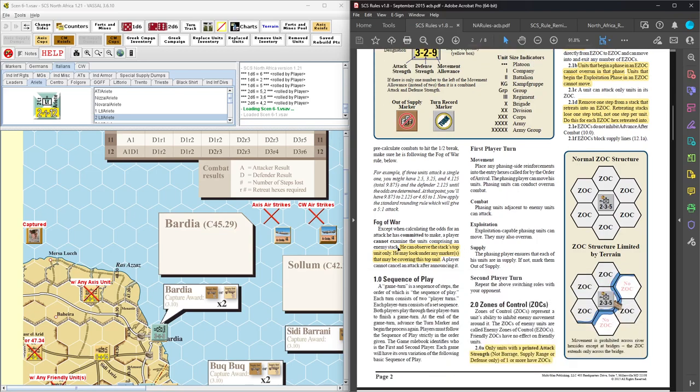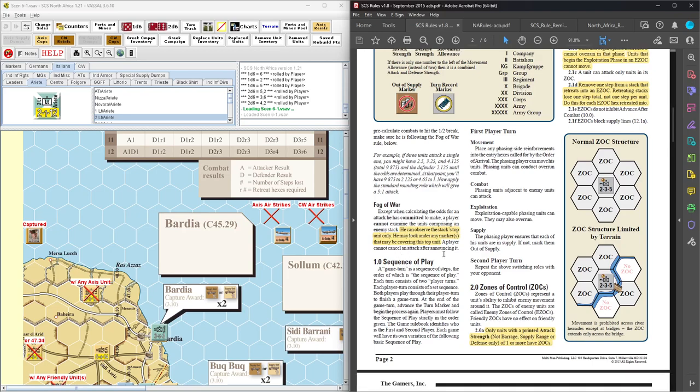Fog of war can't really be simulated solo. Except when calculating an actual attack committed to, a player can't look in an enemy stack — they can only look at the top marker. A player cannot cancel an attack after announcing it. So I can't see what's in your stack unless I move up and say I am attacking, and then I can look at what's in your stack, but I can't say that's too many — I'm not attacking. It's going to be kind of tough to simulate solo, but it's not a deal breaker.